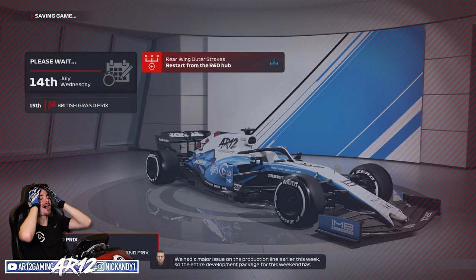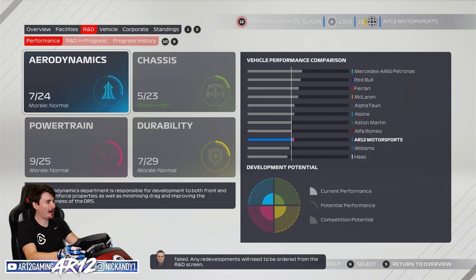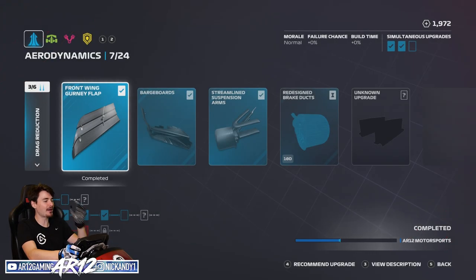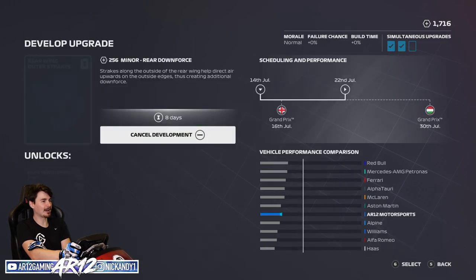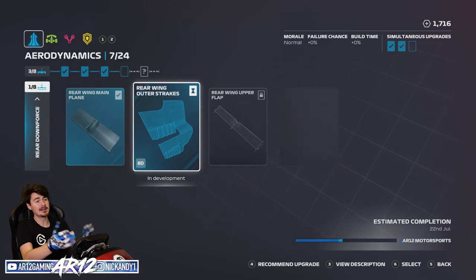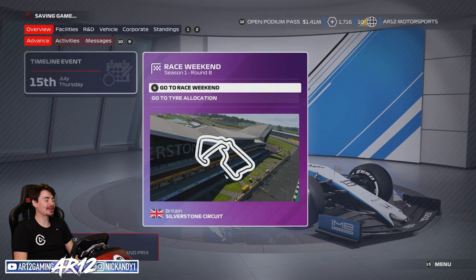Our rear wing failed - the development failed. That sucks. So let's go in there and fix it up. Zero percent chance of failure - it uses no resource points, but still. Let's advance one more day.